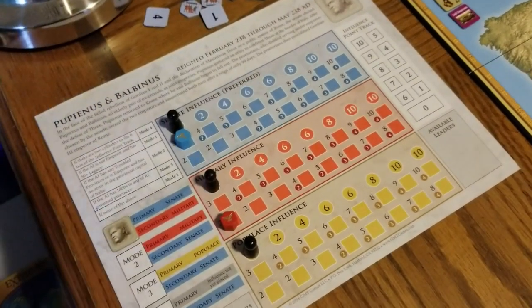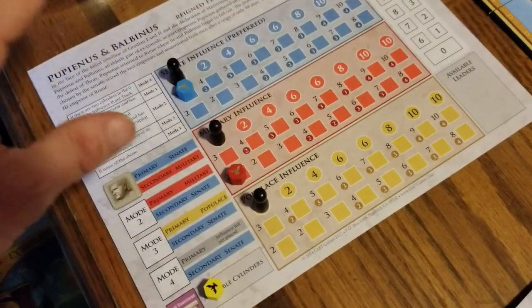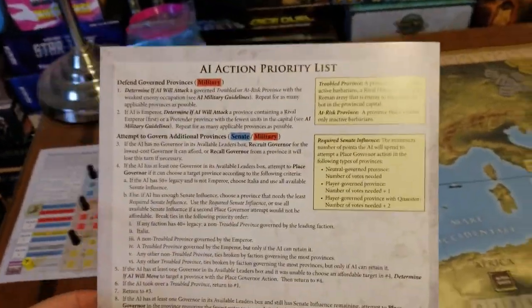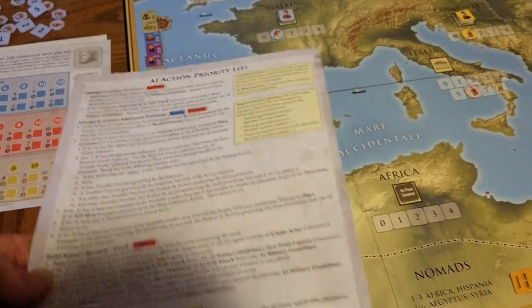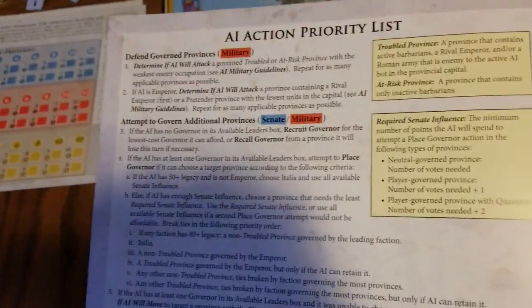With that, we now have the points to assign. There are a couple extra steps that might add more influence under certain conditions, but for this point, the 3 goes here for primary influence and 2 goes here for military. Now this is where it gets interesting, because you're only spending in two spheres at a time — military, senate, or populace. If you don't have the yellow tokens, for example, you can skip that entire third of the chart. So on any given rule, you can chop off a third and not even worry about it — that expedites matters considerably.